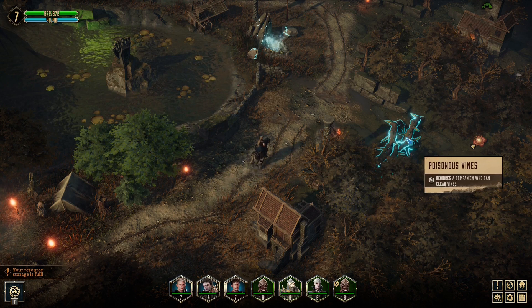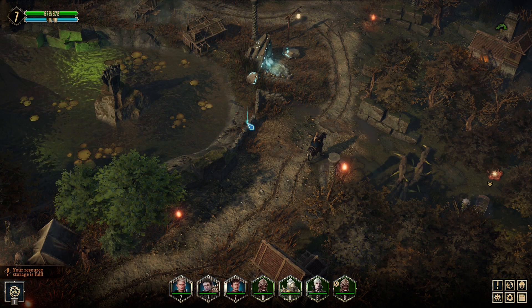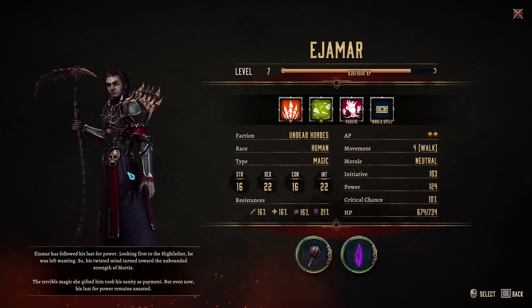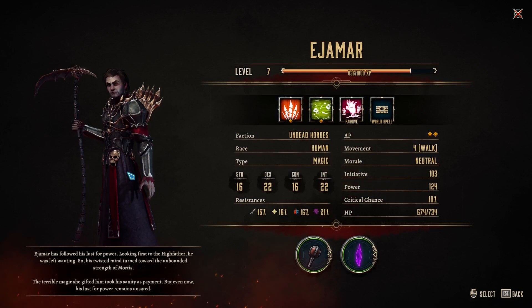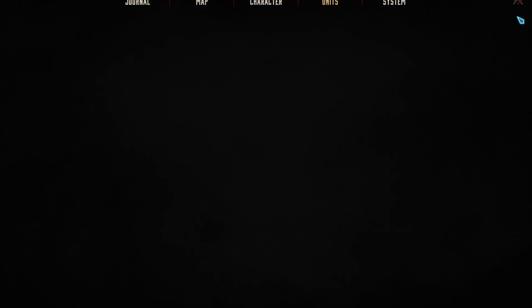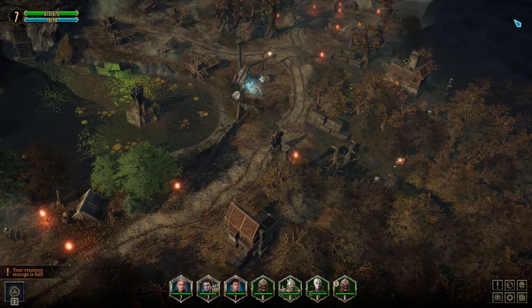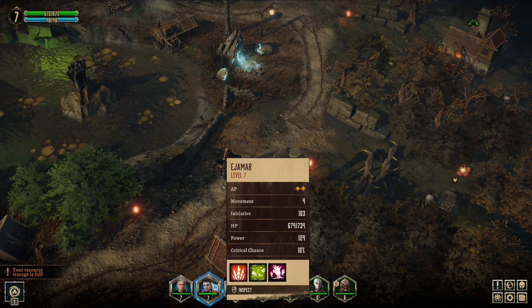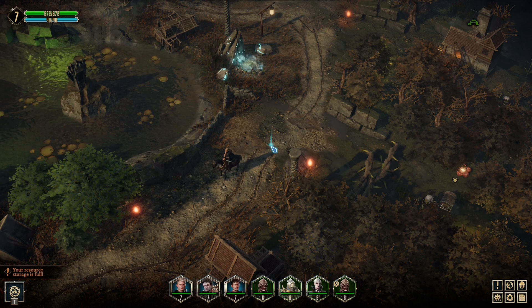During your journey you will find a lot of locked places, like tombs, paths blocked by poison vines, or portals and gateways. You need a companion to unlock these. For example, I have a necromancer with the ability to open gateways and activate portals. But to get this ability, you must complete your companion's quest — only then can you clear vines, enter dungeons, or activate portals.